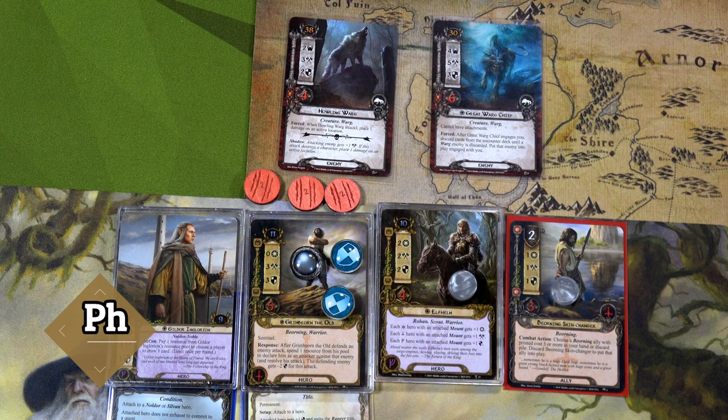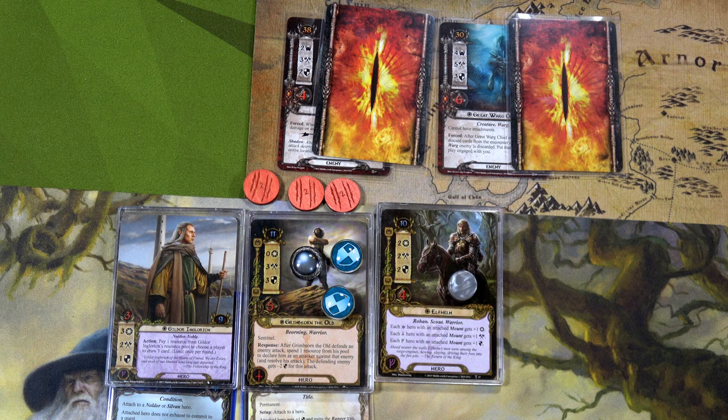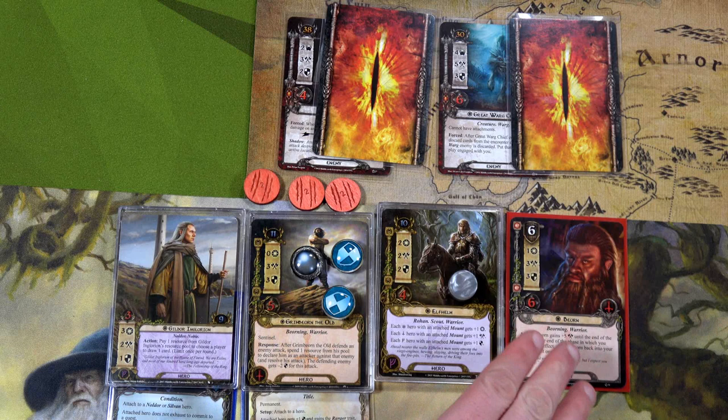Moving into the combat phase, first we'll place shadow cards, then do our combat action. Our Beorning Skin Changer will discard itself and transform into Beorn. Beorn has an action where he gains plus five attack until the end of the phase, but at the end of the phase in which you trigger this effect, you have to shuffle him back into your deck. He basically turns into bear form, does a big attack, and then gets put back in your deck. From a lore standpoint, he is the father of Grim Bjorn — father and son working side by side.